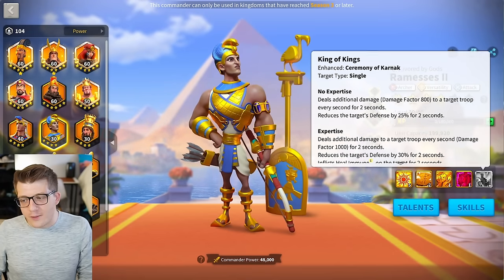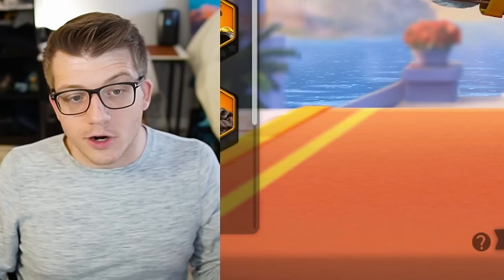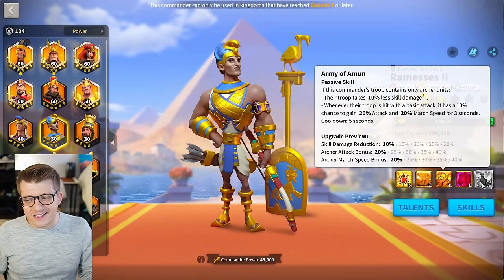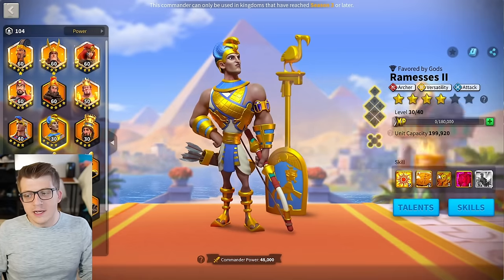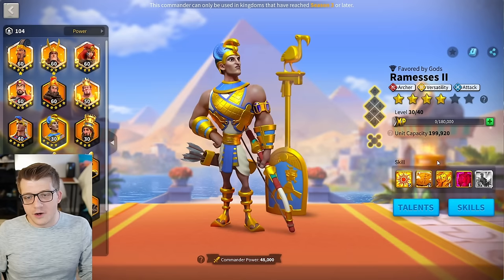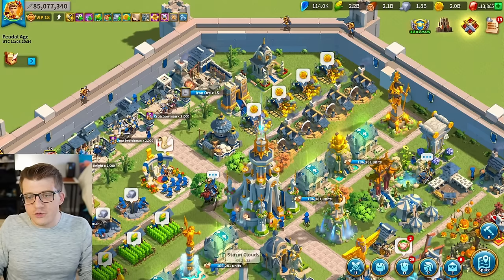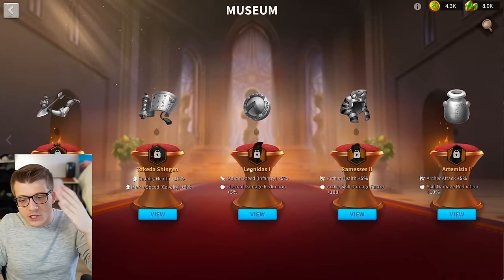The active skill damage factor increased by 100 turns us from 1000 to 1100 — that is 2200 over two seconds. It's a damage over time, and it's not the worst one in the world because it's only two hits as opposed to Sargon's five hits or Freddie's three hits. So it's not the worst damage over time in the game, but 100 damage factor here is not going to move the needle. The damage wasn't necessarily the biggest problem with Ramses — I think the problem was lack of march speed, lack of tankiness, and there's no AOE. There are just so many better commanders to use than Ramses, and also he has the attack tree, so he's basically doomed to be a secondary commander.